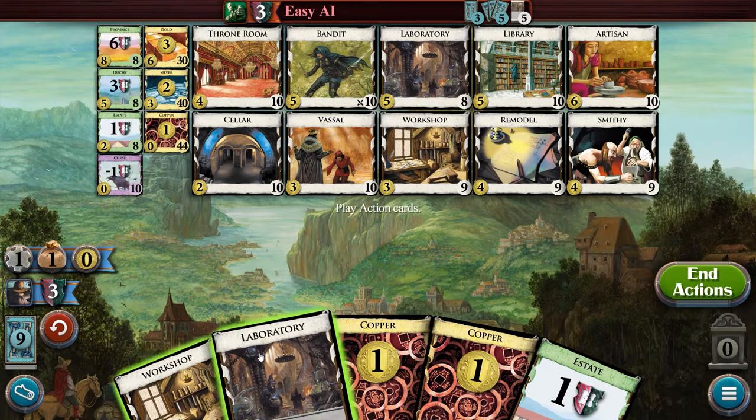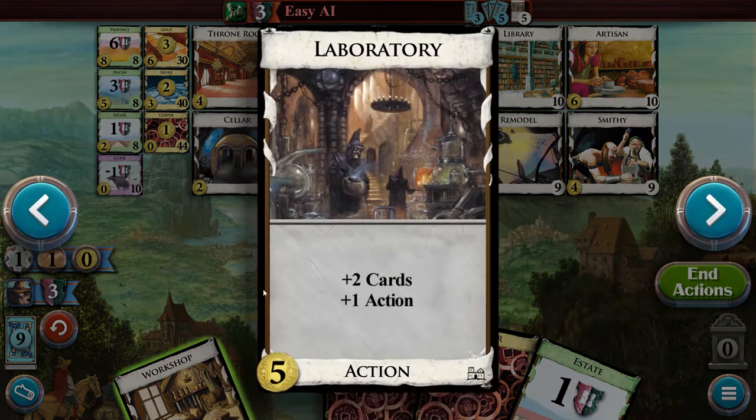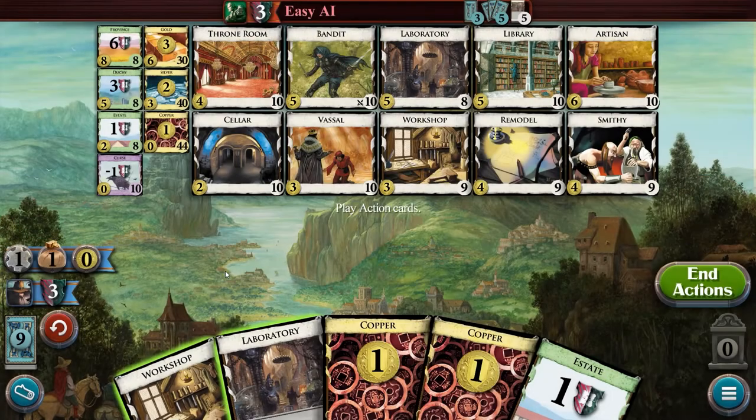Each card will provide different effects, which you can see by right-clicking on the card. I won't be going over all of the card effects as there are quite a lot, but we should be able to tackle a few important ones. Let's take a look at an example of an action phase to properly see everything we've discussed so far.